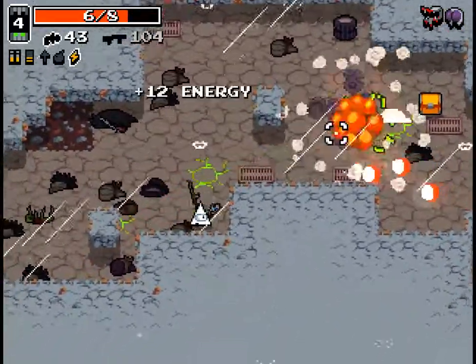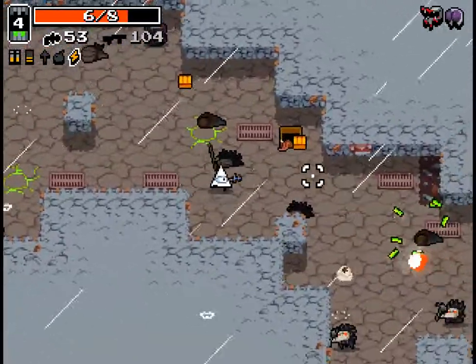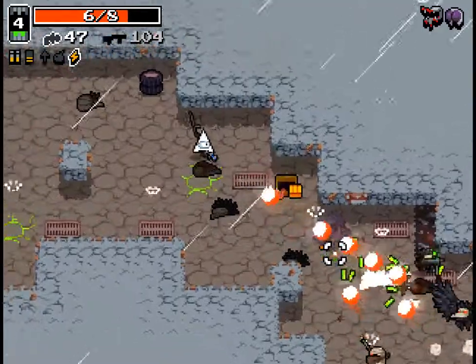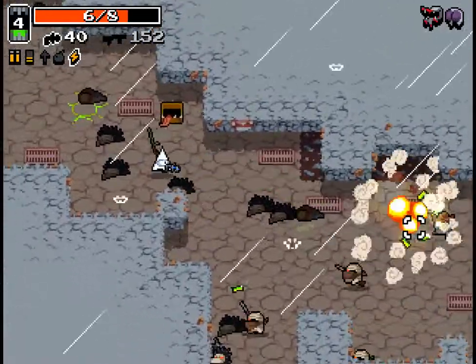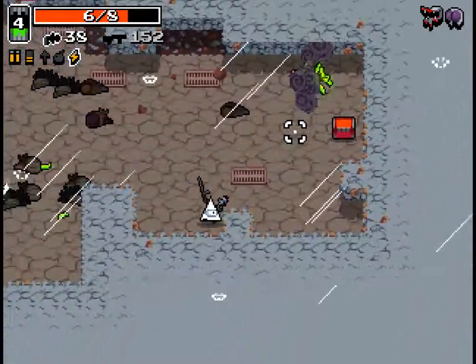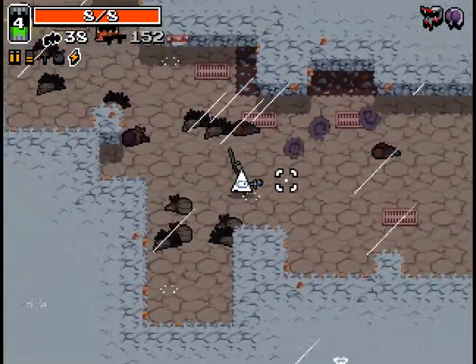I'm gonna use it against them nonetheless. I'm actually not sure if they just have one HP — could be the case. They are very dangerous foes, so it would make sense. One full Thronebot shot doesn't kill these guys — that much I can tell. Those guys always impress me. Max HP, a little bit of ammo — what else do we have here?